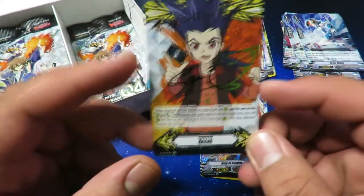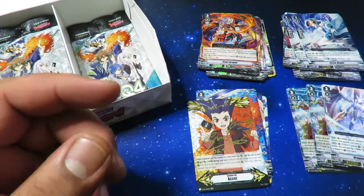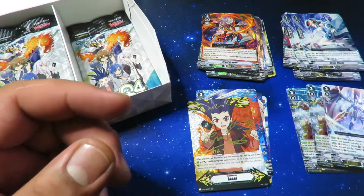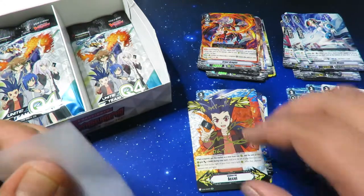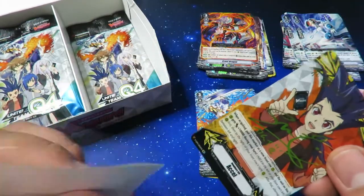These things are going for like 150 to 200 bucks just because they're so hard to pull. Wow — I kind of wish I got the Aichi or the Kai one but I like Kamui. I need a sleeve for that one. I'm going to grab one of my frosted Ultimate Guard sleeves.